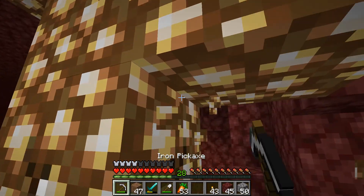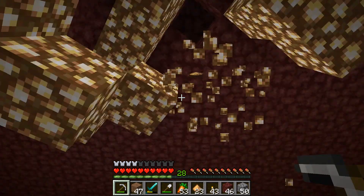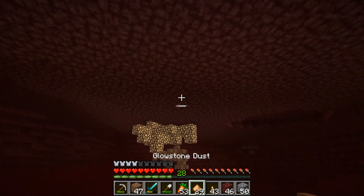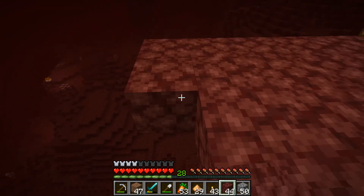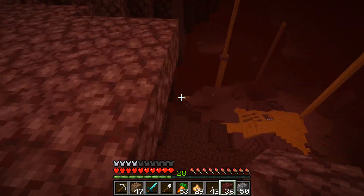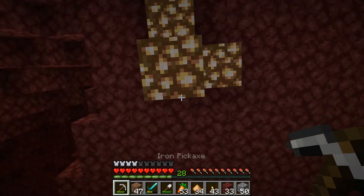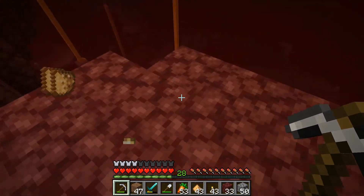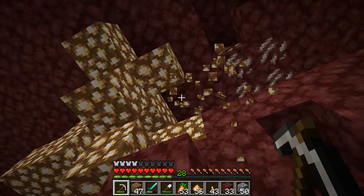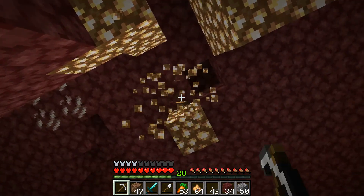I think we can go ahead and start mining out this glowstone now. Some of it's falling — I'll go ahead and extend this out. I could grab it on my way down but it might not be there when I go down, and I don't want to take the chance. All right, getting some glowstone — we are going to be illuminated. Illuminati confirmed!